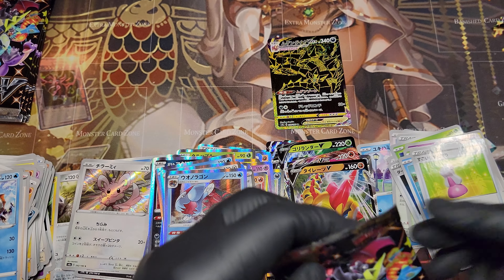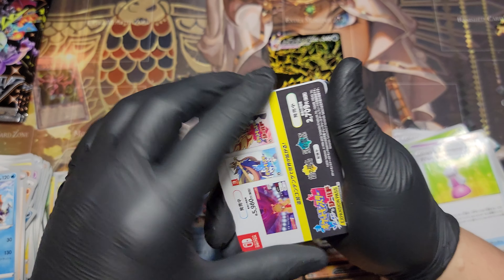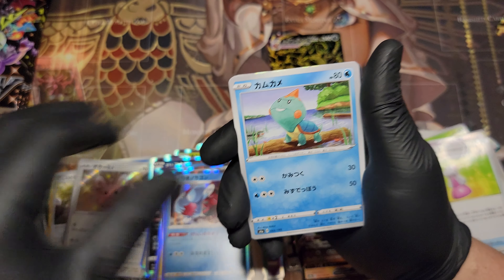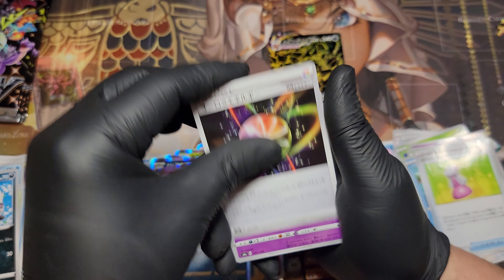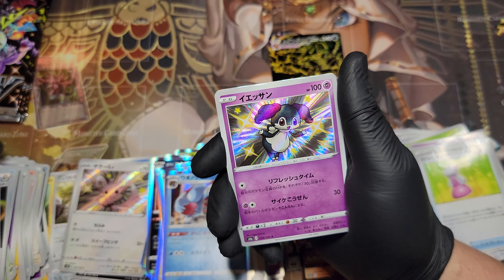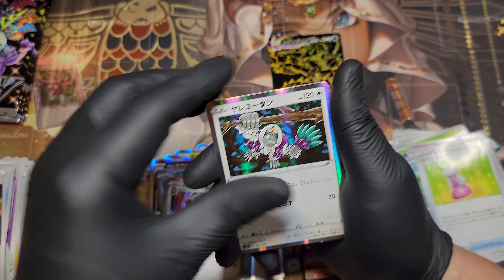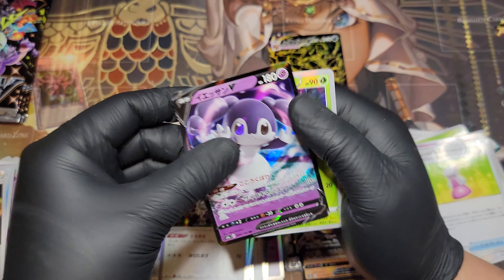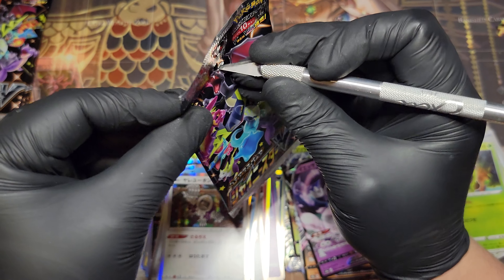A couple of packs left — this is our fifth out of the boxes, got four more. A Choodle, Applin, Zigzagoon, Prism Energy, that's a T-Pot, a Shiny Indeedee, Perrserker, an Orangutan, and an Indeedee V. So we got two Indeedees in that pack — very, very nice.